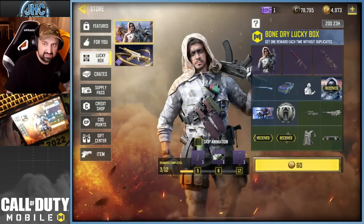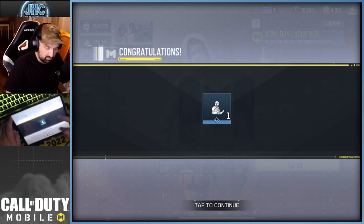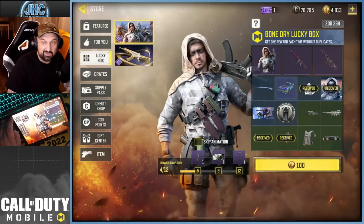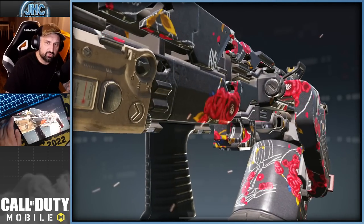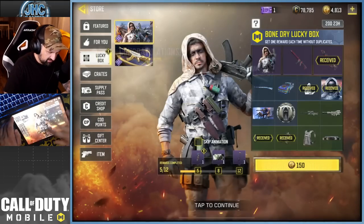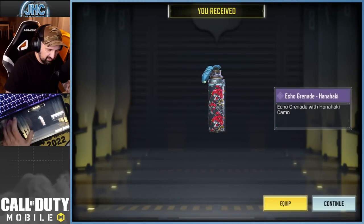So far that's four spins. Oh, we got the emote — I'll take it, but like I said I'm not gonna use it. Oof, the Dingo. Alright — one epic, the rare emote, couple greens. That was decent for five spins and then we get the bonus echo grenade.